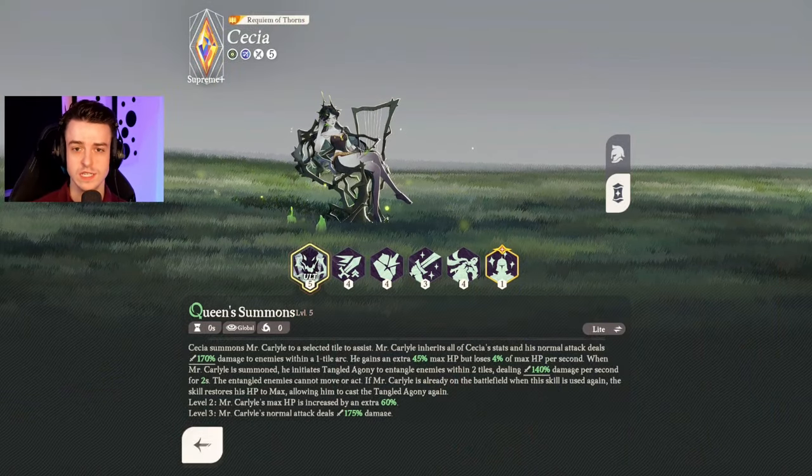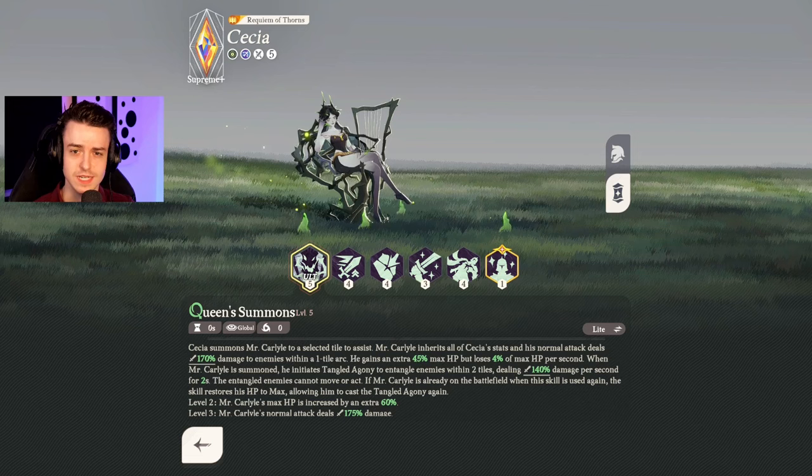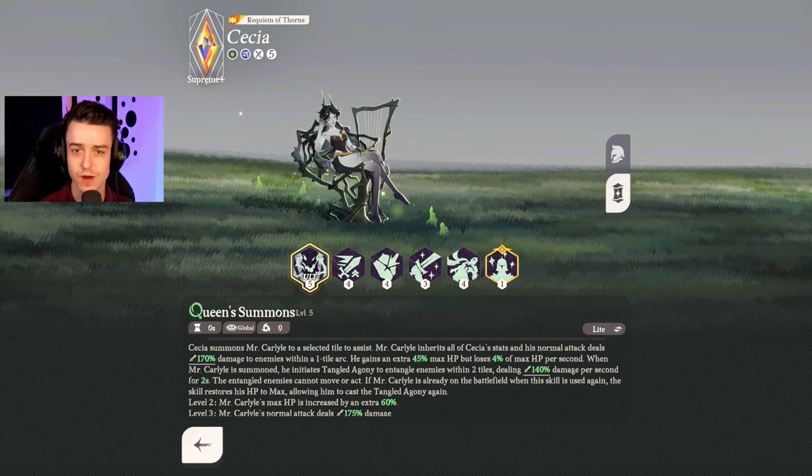From the Graveborn faction, you should get Cecia early on — she's extremely good. She's going to summon Mr. Carlisle, a very strong undead behemoth that deals a lot of damage, gets thrown straight into the enemy backline, and can crowd control them when he drops in. This can really disrupt opposing teams and take down their squishies once their tank is distracted by your tank, making her incredible at melting teams. Her attack speed and Mr. Carlisle's attack speed both get buffed by her too. However, Cecia is very ult-reliant — if she doesn't get her ult, she's going to kind of suck. But if you can get her ult up easily, she's going to shred opponents.